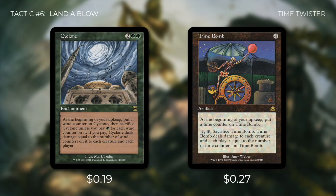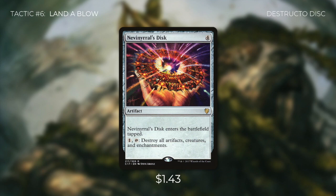We're also running Cyclone, which at each upkeep puts a wind counter on it and deals damage equal to the number of wind counters to each creature and each player — a massive land destruction spell. The plan is to turn all our opponents' lands into creatures then pay one green for Cyclone to destroy them all. Time Bomb is very similar, accumulating time counters and then dealing that damage to each creature and player. We want both out on the turn before we destroy our opponents' lands so some of our mana dorks with toughness greater than one survive. Then there's Nevinyrral's Disc — pay one to destroy all artifacts, creatures, and enchantments. With our commander in play, we can destroy all opponents' lands, and we use this threat to hold opponents hostage while we build our hand.